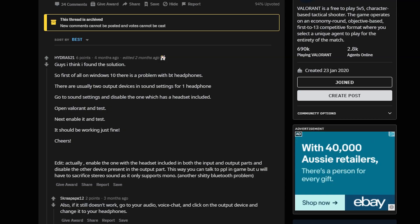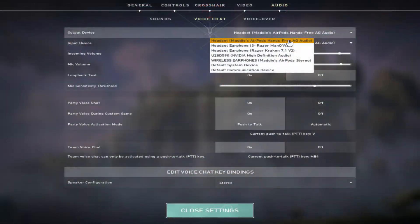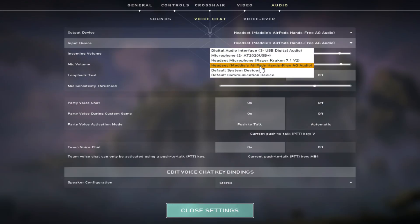For this fix, go to audio settings and make sure that under voice chat your output device is set to the wireless headphones that have the word 'headset' before them. This is the most crucial step — it's what allowed me to hear audio in game. It needs to be 'Headset' and then your earphone name, not just 'wireless earphones' or 'Logitech G533 earphone name'.